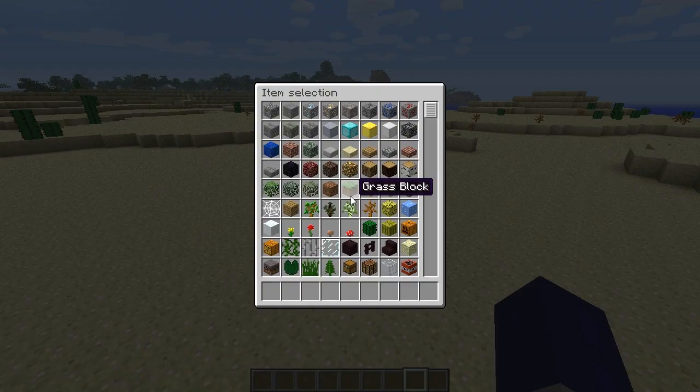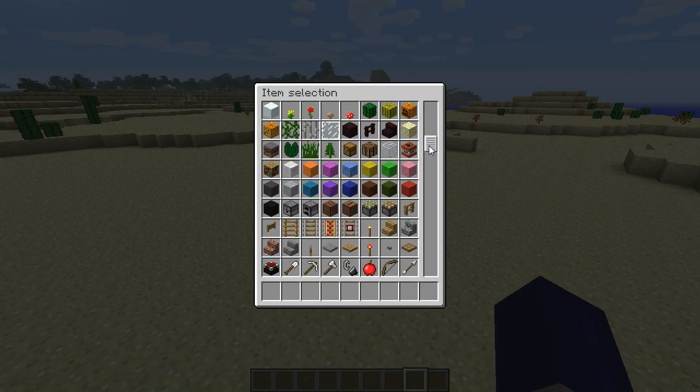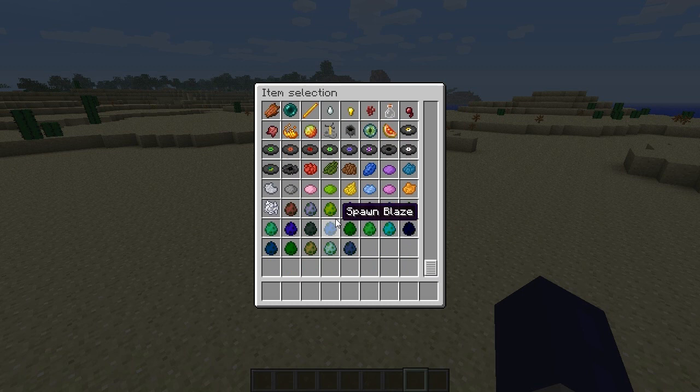So this update there's actually some new items been added to the game. If you go to creative mode and scroll all the way down, you'll notice these spawn eggs.